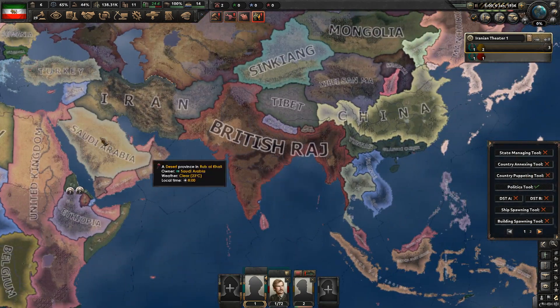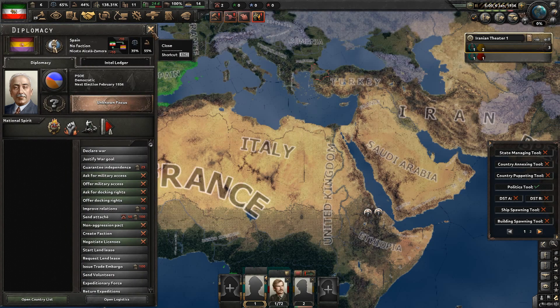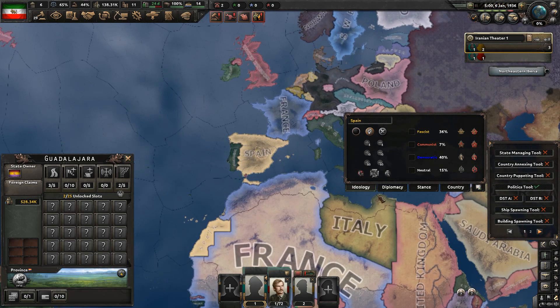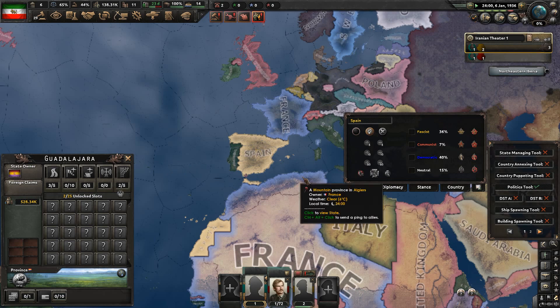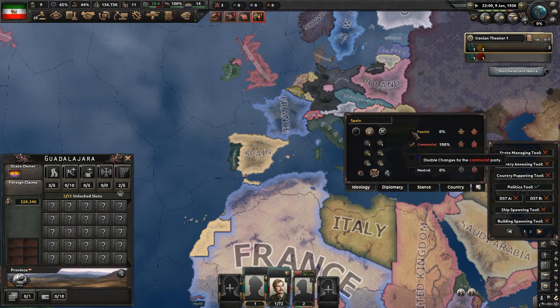Next you have the Politics tool, which is pretty multifaceted, so pay attention. You can enable a disabled election - we've just turned off their elections. I think you've got to reload the save for that to work. Sometimes Tool Pack just kind of breaks; there are fixes for it somewhere in the workshop. You can set it so that a country keeps a certain ideology - let's do that for Spain, they will now go communist instantly. Furthermore, you can change their ideology to whatever you want, and you can add a certain amount of points to ideologies, though that won't work if I already have the national spirit added.